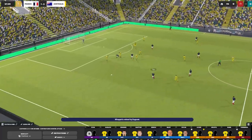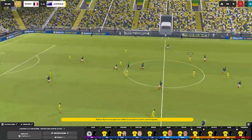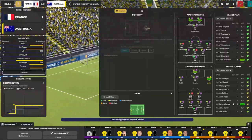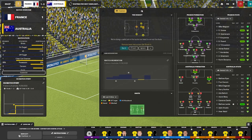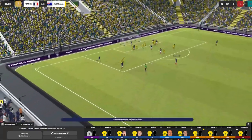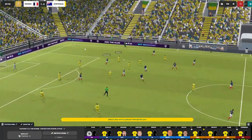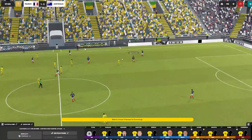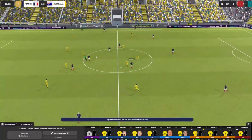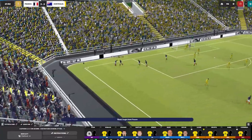Mbappe robbed by Degenek and Ryan has the ball. If we can make it to half time with a lead I'll be quite happy. Pavard on the right - not the quickest right back. Mbappe misses again. We're not going to tell Sutar to man-mark Mbappe because that's just going to lead to changes we don't need. Theo Hernandez tasked with clearing the ball. Argentina's defence - very shaky.